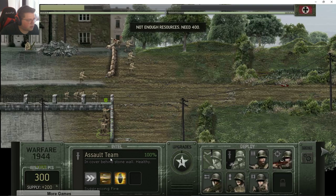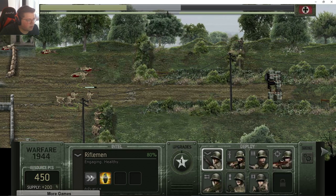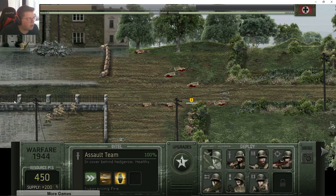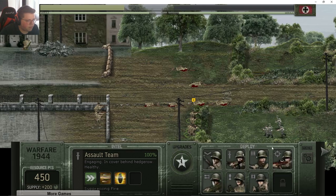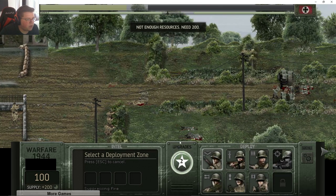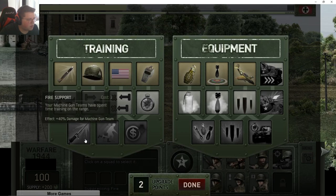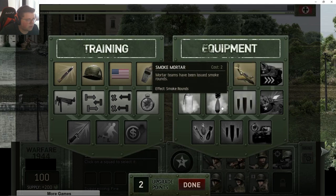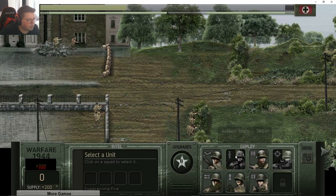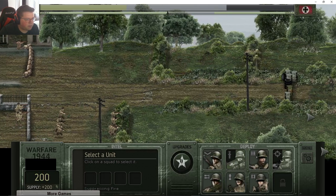Maybe we can start making moves — start sending some troops down the middle. Let's all advance together. This is gonna be a little bad. Okay everyone just died — that's wonderful I guess. Let me get a sniper out. I don't know if we're winning or not. We got two upgrade points — let's just take the more damage, I think that's more useful right now. The assault team is really our bread and butter so getting more damage on them is kind of important.